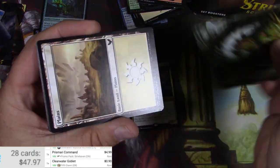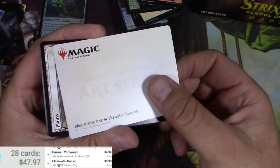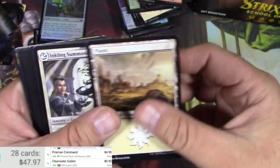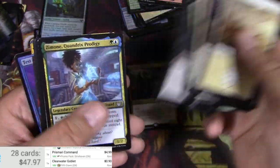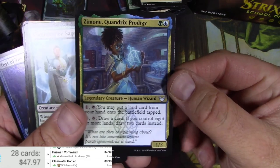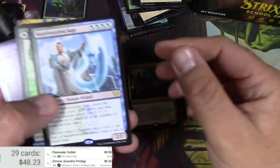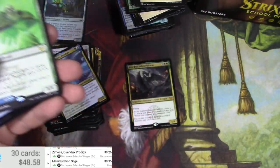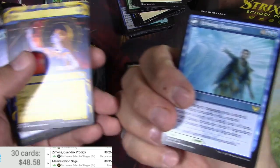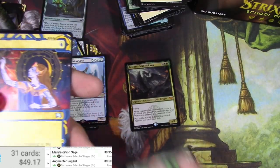This guy's funny — he reminds me of Biogenic Ooze. Blex, Vexing Pest — I don't remember all the ins and outs of his card. Got a Zimone. Quandrix Prodigy. Sorry for the yelling in the background, that's my kids being put to bed. Manifestation Sage — 35 cents. Augmenter Pugilist — very nice. And an Opt.